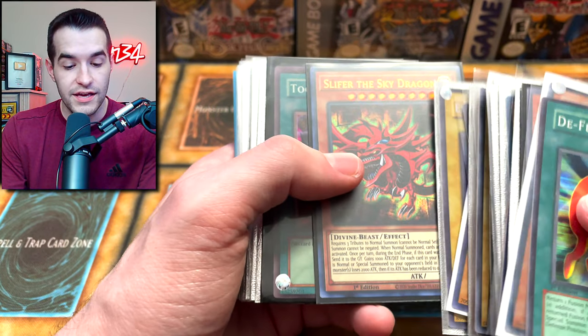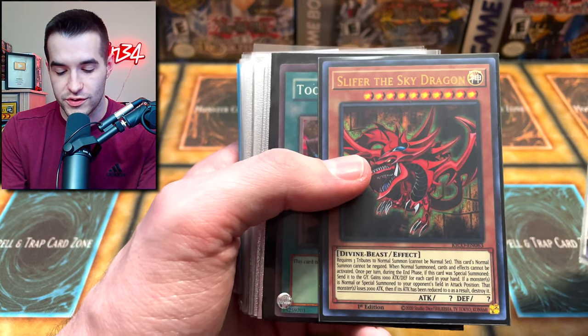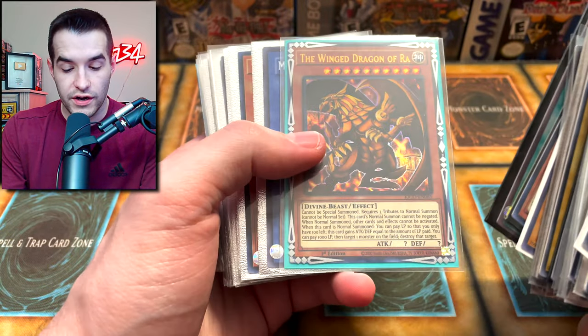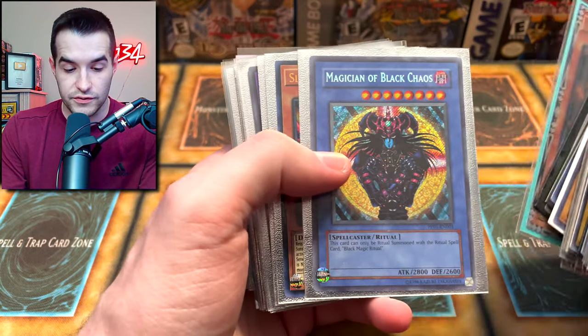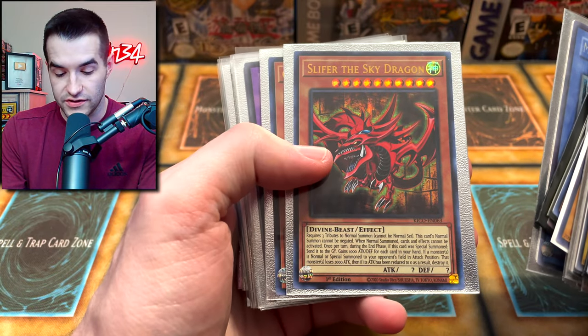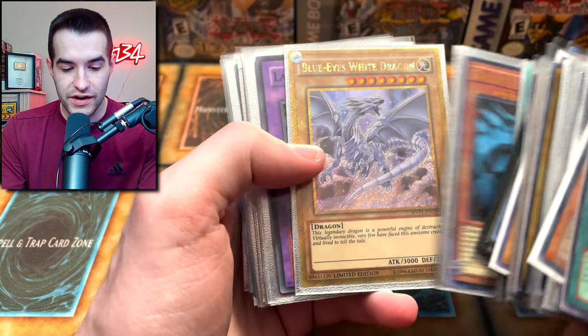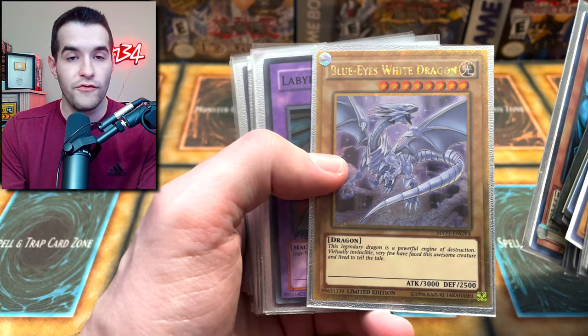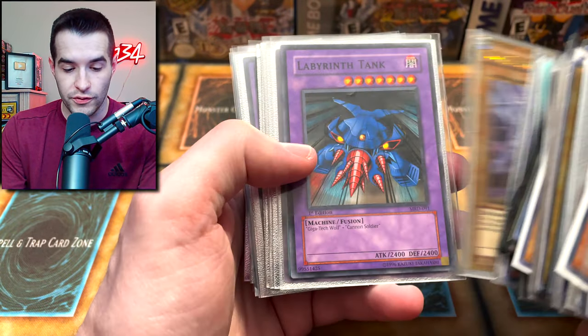Slifer the Sky Dragon from Kaiko — I think that's the Ultra Rare version, which looks pretty bad, but hey, it's a cool card. We've got Winged Dragon, also from Kaiko. Magician, and we've got Slifer the Sky Dragon from Kaiko again — this guy went crazy on the Kaiko cards. Gold Secret Rare Blue-Eyes Baby Dragon — I love the artwork, I love the rarity. I think it both looks really good.